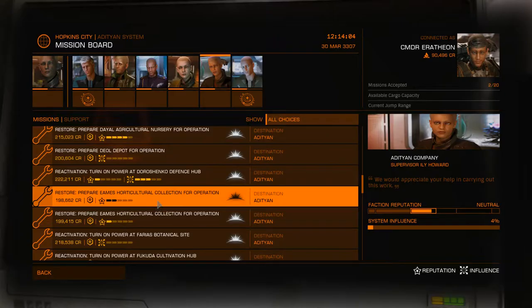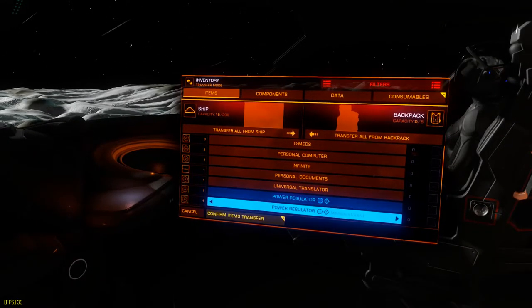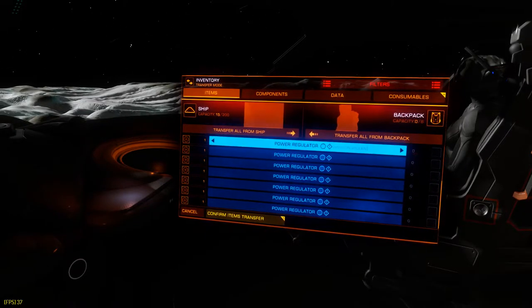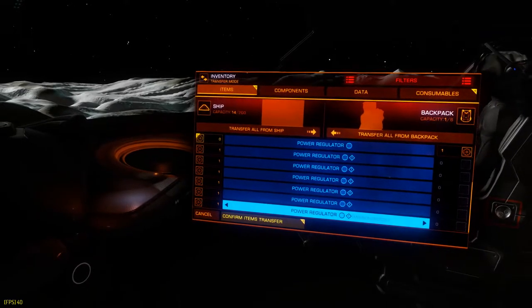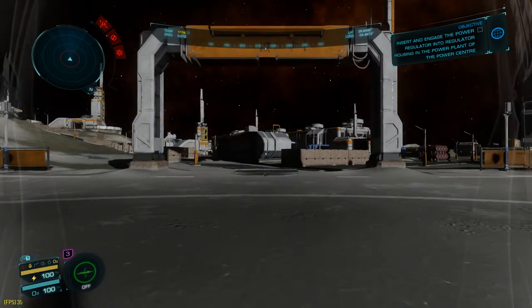Once you've accepted a mission, book an Apex shuttle and head on over to the base. Before Frontier fixed it, it was a gamble on whether or not the power regulator would actually show up in your inventory once you disembark from the shuttle. So what I tend to do is just make sure that it's inside my backpack by looking at the inventory screen, which is also the right menu.